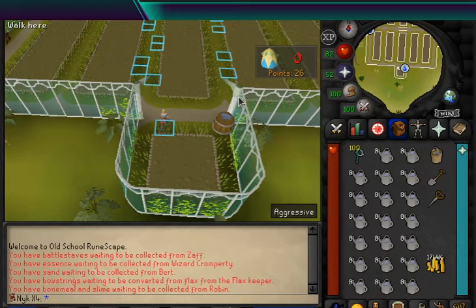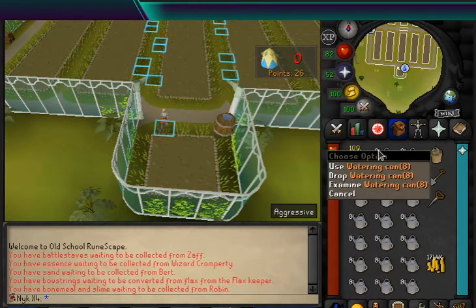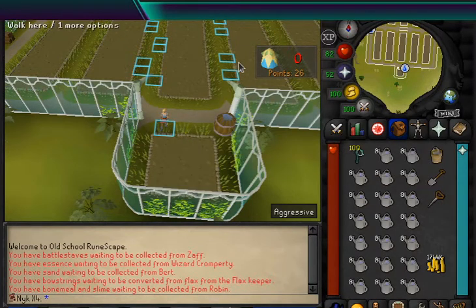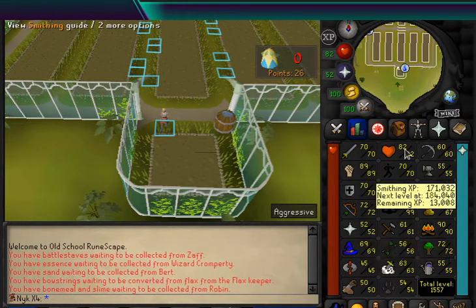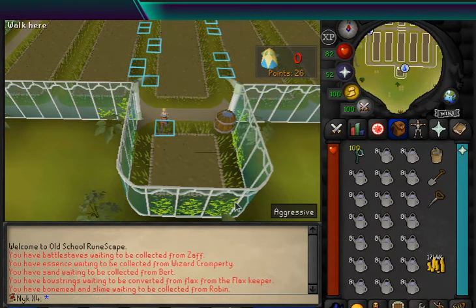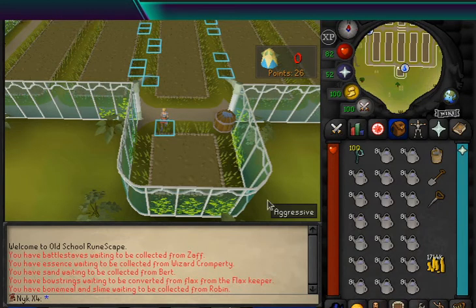So to begin, there's a couple things we want to keep in mind. As we go through the cycle, we want to make sure that we are using the watering can and not the tithe farm option to water each of the plants. We want to use the watering can individually on each of the plants, as this will save us some ticks. I'm only going to show two cycles of this setup, mainly because I run out of run energy after two cycles without any stamina potions or humidify. Then I fill out the water barrel and I wait to restart each time. Players can find some time to maybe fletch or do something different in between here, or if you have stamina potions, bring them and refill after each cycle.